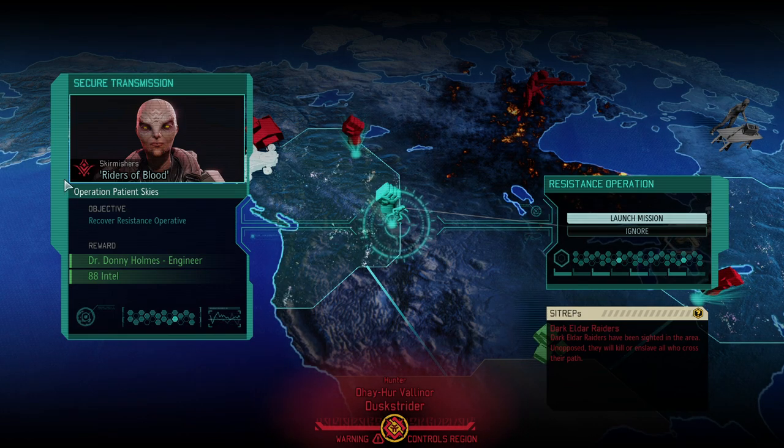You name it — if there was a mod that made XCOM 2 more difficult, it found its way into the playlist. Today we're in month number three and we're in Operation Patient Skies, which might look easy on the surface, but we're up against yet again the dark elder raiders, which have proven to be quite an overpowered faction. On top of that we have the lost, who no longer die with a single headshot and are immune to poison, so they might be a soft counter to the dark elders. We've also got the chosen likely to show up, and we're doing all of this to finally get a second engineer and a little intel.